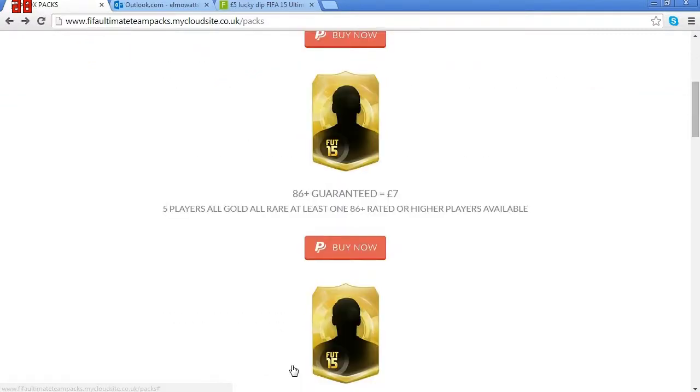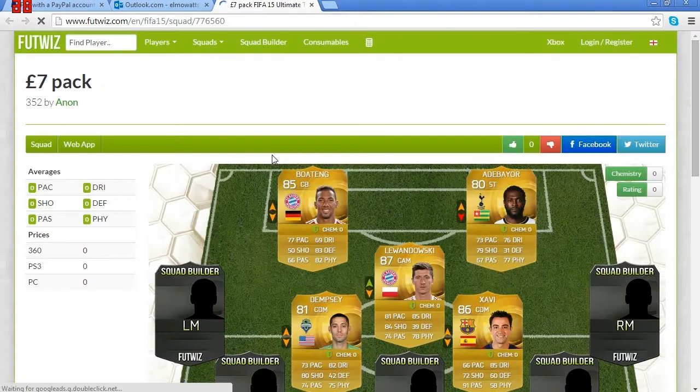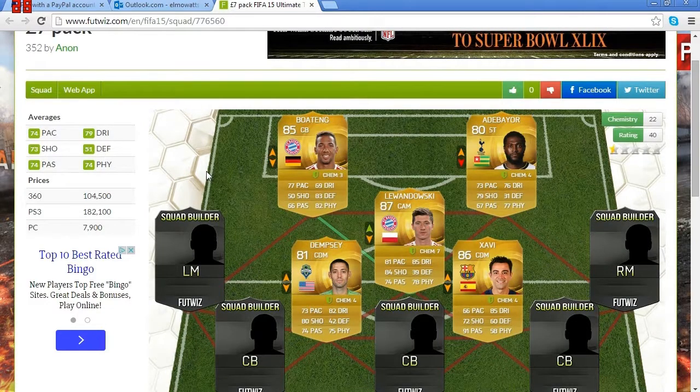As you can see: five players, all gold, all rare, at least one 86-plus rated or higher player available. The email's come through — 'Thank you for ordering the £7 pack, please list a player with the value.' £7 pack, FIFA 15 Ultimate Team — I paid £7 for it. We got Lewandowski 87, Adamayor, Boateng, Dempsey, and Xavi. That's roughly £104k, which isn't great considering £7 might normally get you £150k. However, we've got Lewandowski and it's a nice way of opening packs. That pack wasn't as good, which does show you can get quite bad packs — but you can also get great packs.